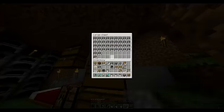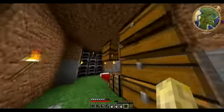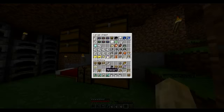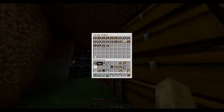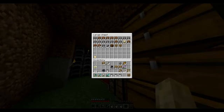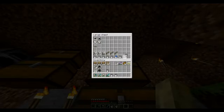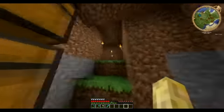My priorities right now are: first, get this mob thing done; then I'll work on a storage room and a bedroom; and after that, I'll probably start working on the Nether and enchanting rooms. Look at all these buckets I had — I didn't even have to make any.